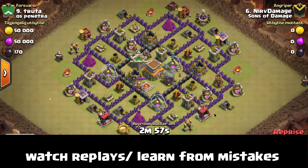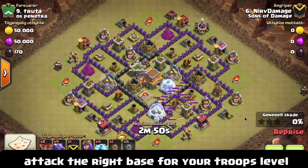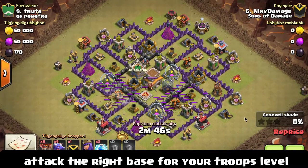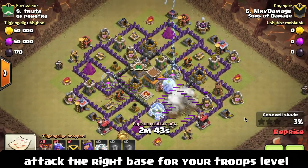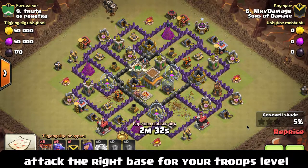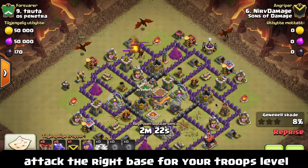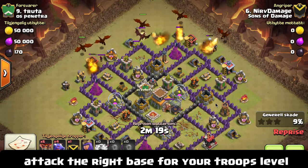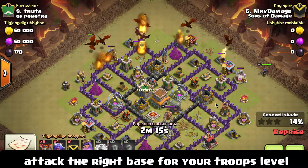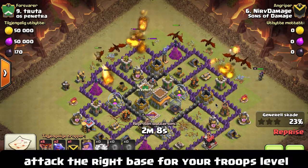For a ground attack, key objectives include finding hidden traps like giant bombs or Teslas, and dismantling those before bringing in your defense-only troops — balloons or hog riders — which are another key element of the three-star attack. Use defense-only troops as your main body instead of dropping a big pile of troops all at once and hoping for the best. So: pull the clan castle troops, kill them, funnel your kill squad into the base, then bring in the defense-only troops. At that point, you're well on the way to a three-star attack.